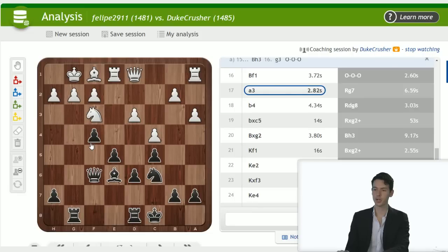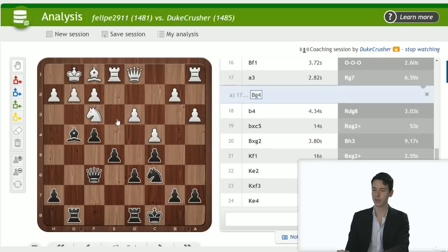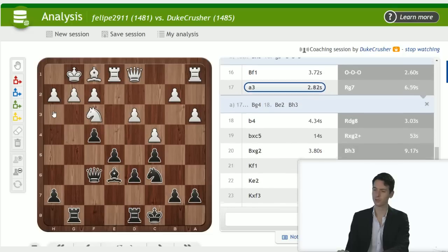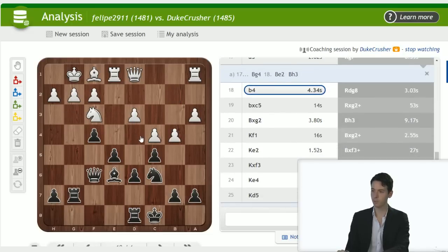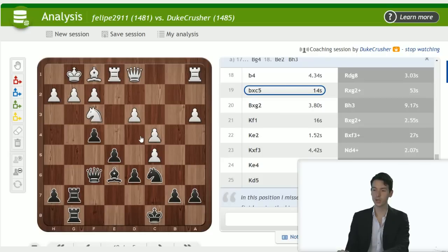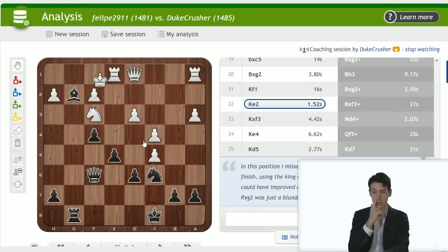Also interesting here is bishop g4, threatening knight d4, which would be a little unpleasant to meet — probably forcing bishop e2. Doubling on the g-file can't be wrong: rook d8, b takes e5, and now rook takes g2 — very nice, I like this. Bishop h3, king f1 — but this looks like a massacre now. King of f1 takes, king e2, takes, takes, knight d4 — uh-oh, this is not looking good for white. D5 — d5, no — I'm sure there are many ways to checkmate here.